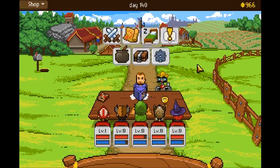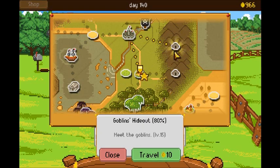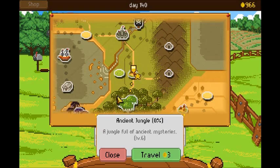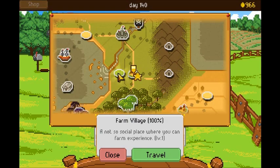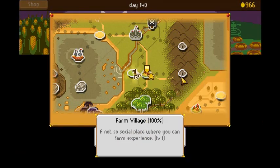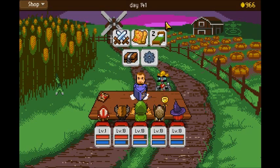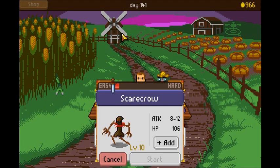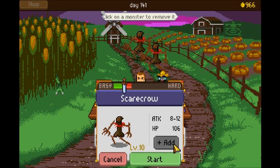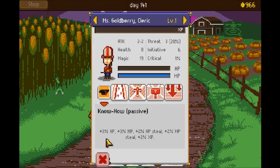I also found an interesting area I didn't know about before — Farm Village, right next to Default Village. As the name suggests, it's a place where you can farm experience. All there is to do is sleep, travel, check inventory, and battle. What you battle are scarecrows. Let's go with three — and of course, she is instantly killed.